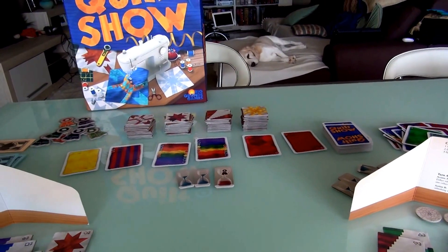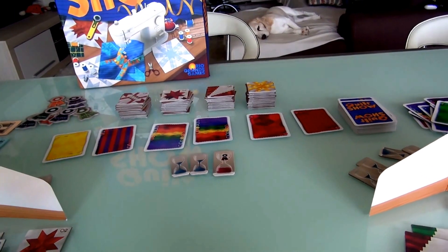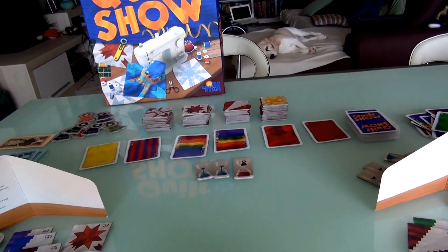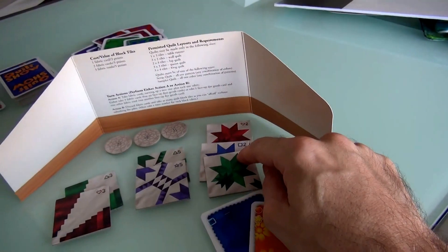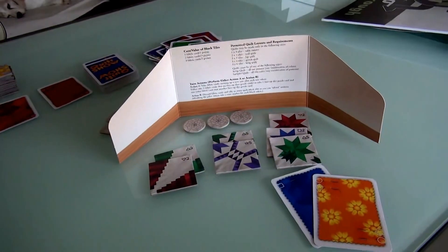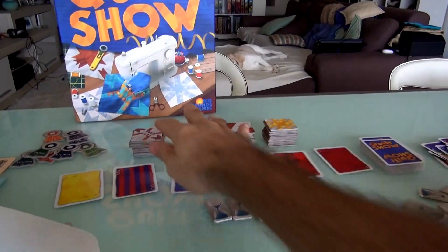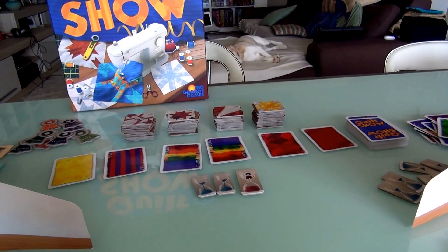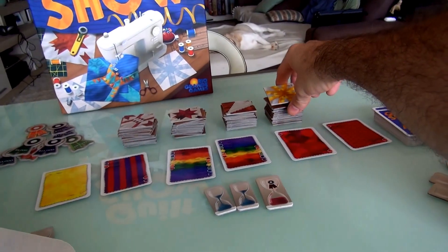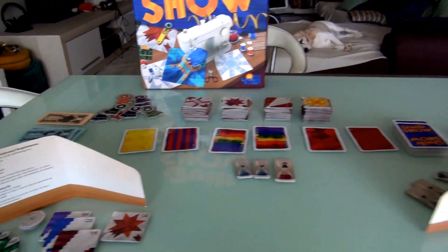Both Jen and I only have 2 cards in our hand. Unbeknownst to us, we both have the ability to make one quilt. But you can enter multiple quilts — multiple smaller quilts, or fewer higher-point big quilts. So it's not over yet. Jen would love to get a star pattern for a 2x2 instead of just a 1x3, because that'd be worth more points. I have a use for a single yellow because I've already got one yellow, and if I can get 3 that are yellow, I could go for a matching color instead of a matching pattern.